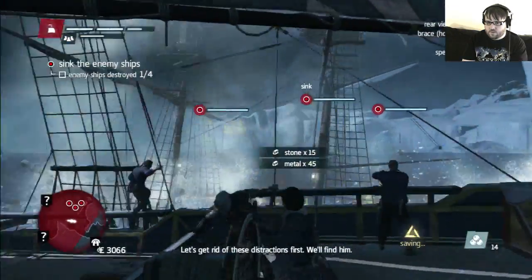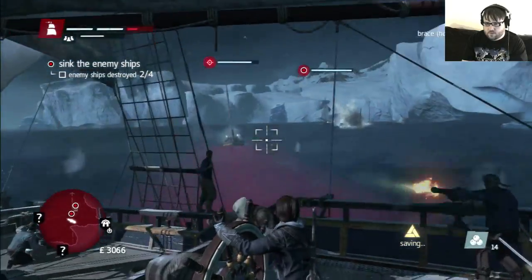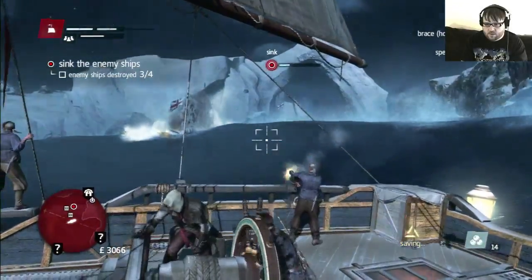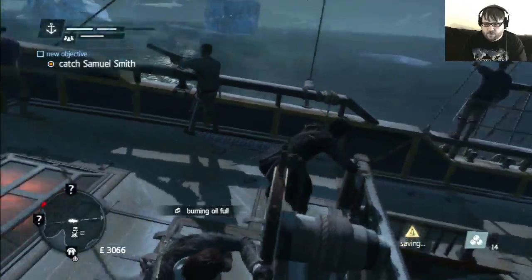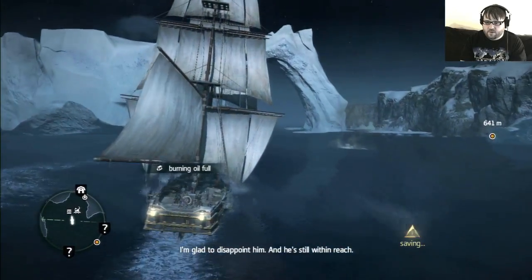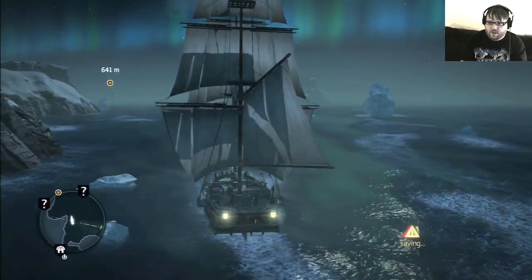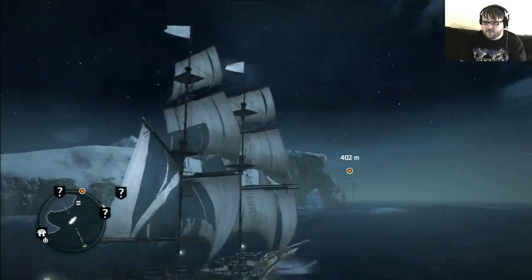I don't see Smith's ship! Let's get rid of these distractions first, we'll find him. It looks like you can just manually aim this volley gun or whatever. Oh my God, what the hell? Quit messing with my camera angle, man. Hate that when they force you to look at something, especially when you're trying to maneuver away from a goddamn iceberg. Got the nice northern lights effects going on.